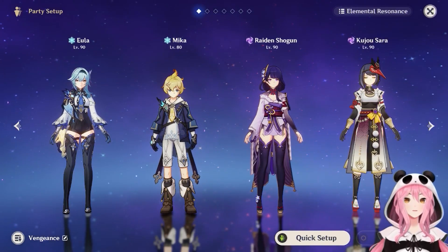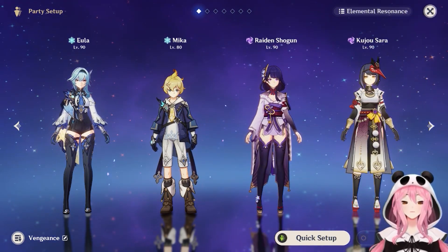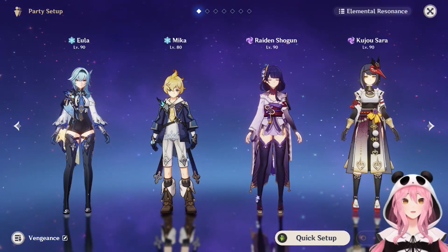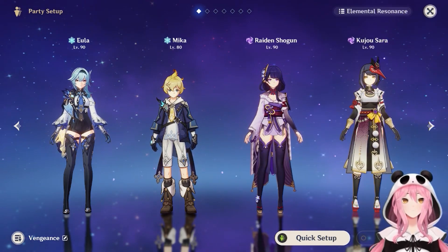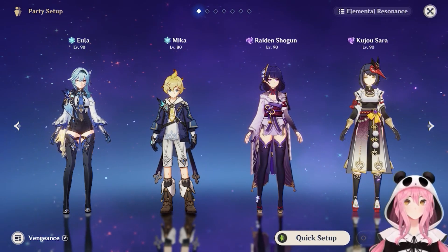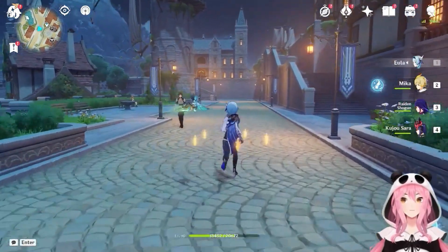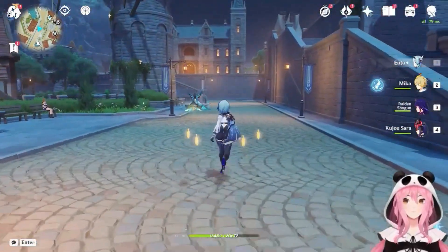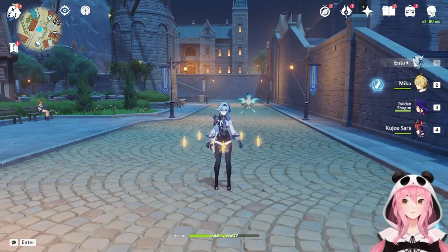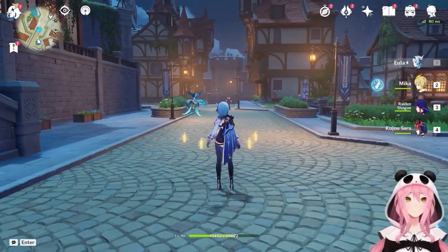Hopefully you can find a team setup that fits your Eula — she's a very versatile character. Now I want to talk about combos with Eula. This isn't usually a section I have for characters, but for main DPS characters like Eula it matters. We're only going to cover one combo that involves using her entire kit. It's pretty easy once you get the hang of it. Before we start, remember how her third normal attack hits twice? I mentioned this so new players don't get confused — the first part of the combo is doing four normal attacks.